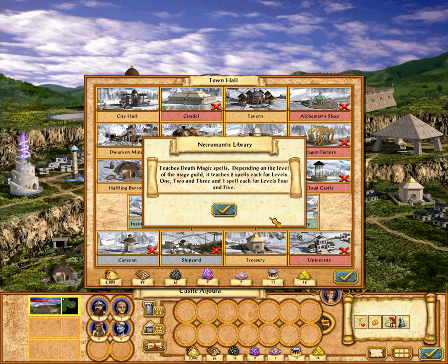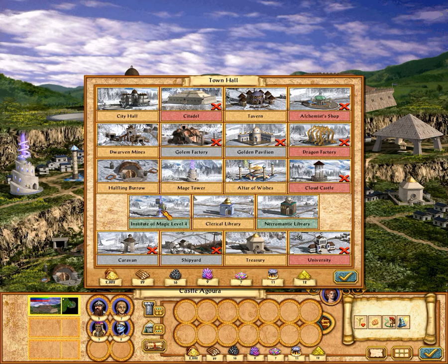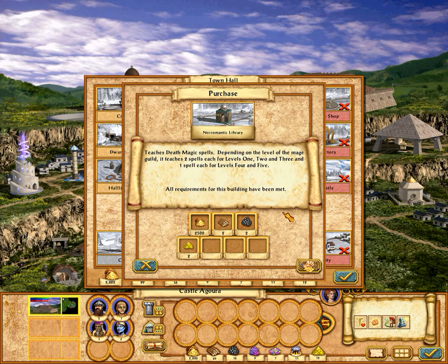I can do the Necromantic Library which will teach me some death magic spells, or increase all the magic spells available to me from the Institute of Magic Level 4 — it's only going to cost a thousand, whereas that's going to cost two and a half thousand.